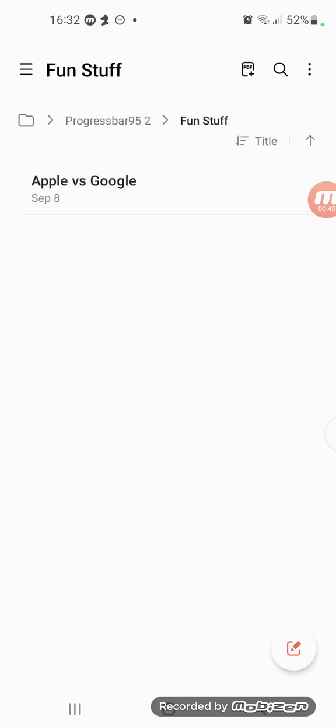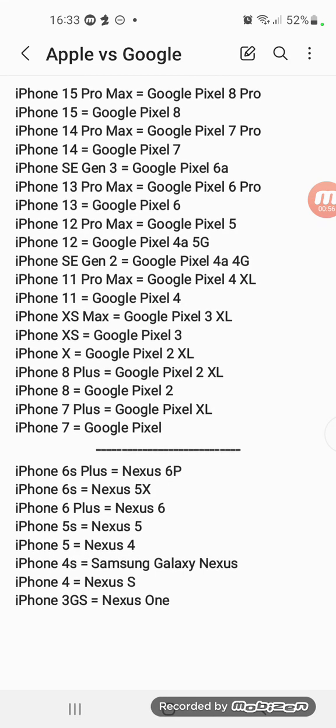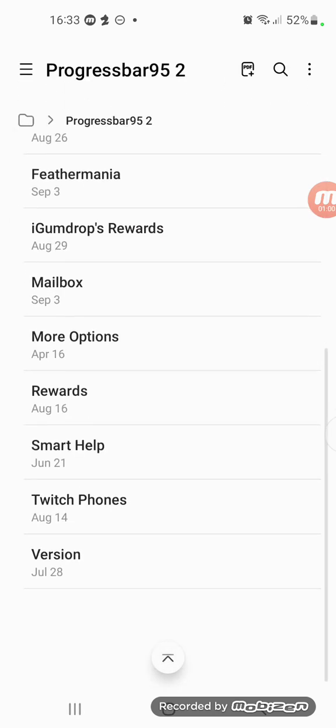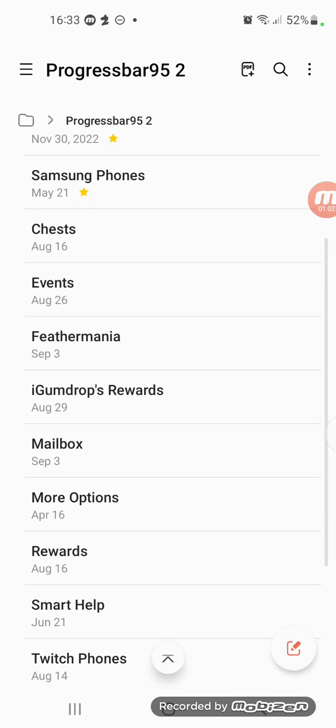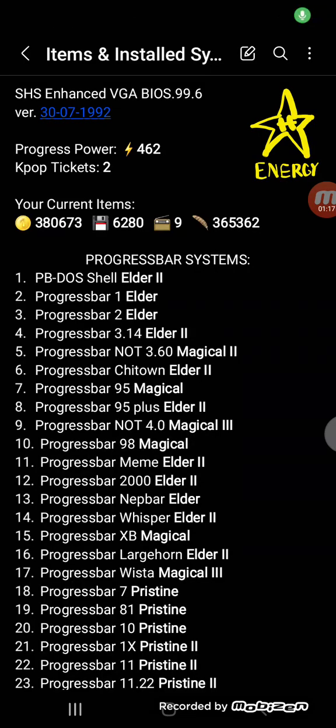Fun stuff, App Plus Blue. I have to upgrade a lot of systems. So my Progress Power is 462.